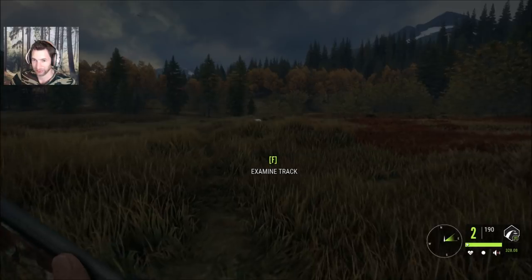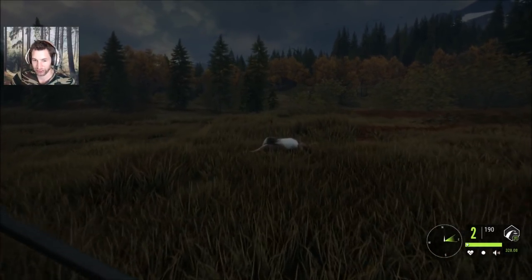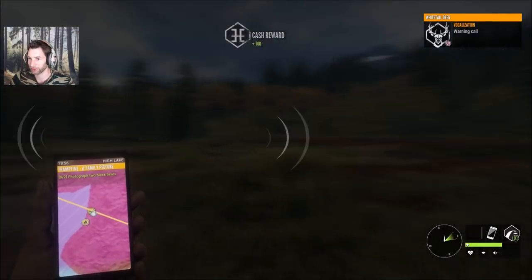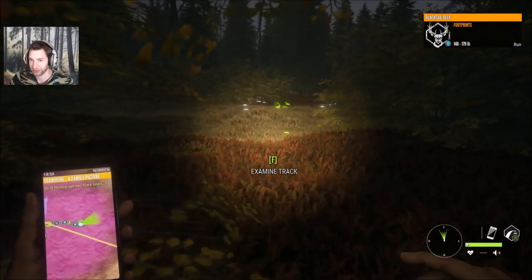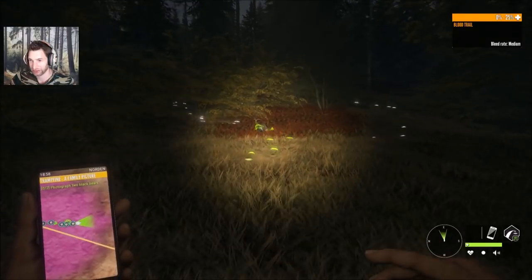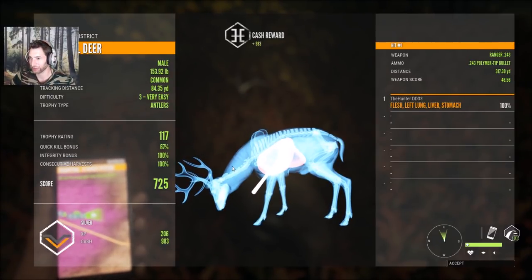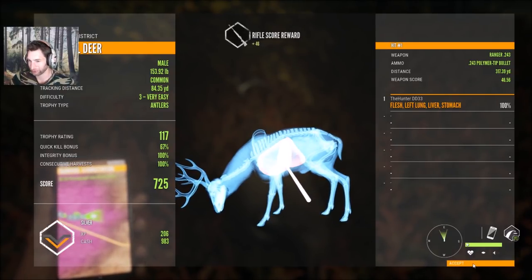Let's pick this white-tail up, then we'll track down those two black-tails. If that black-tail would have stopped I probably would have taken a shot, but we're using the 270 so that wouldn't have been ideal. 305 yard spine shot on this white-tail, scored 91. There's another buck down right here — potentially gold depending on how big it is. 117 — definitely not the big buck, but a nice 317 yard left lung, liver, and stomach shot.